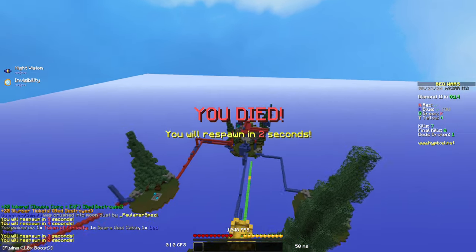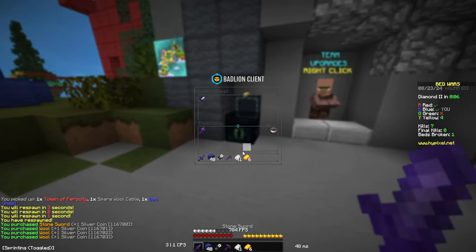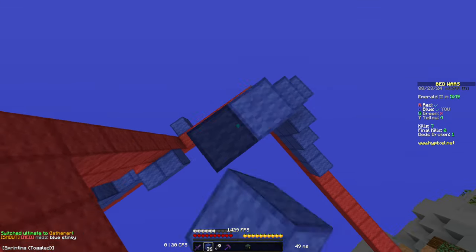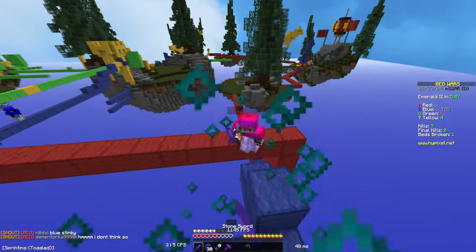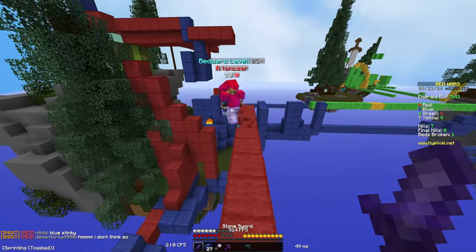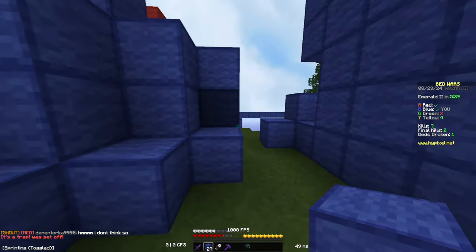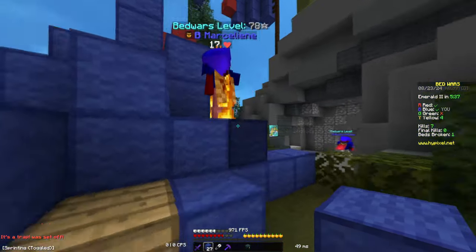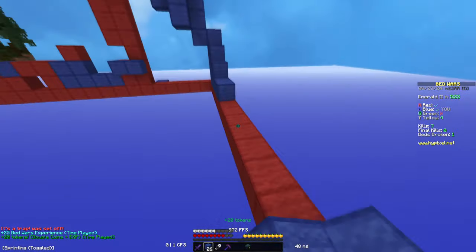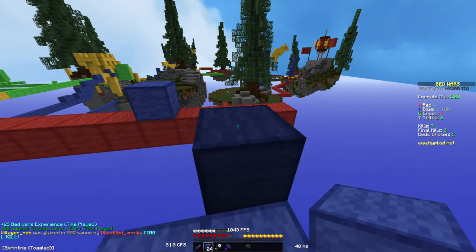I didn't know obsidian was allowed in this mode. Oh my gosh, he needs to chill out. There's a red here — yeah, I see. He just blocked off me. He was on fire — you're on fire! Why is there fire on the bed? I don't know. Will you be able to take him? I can try.